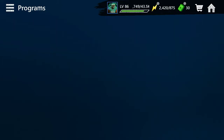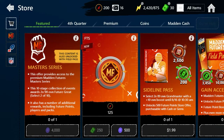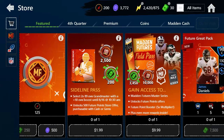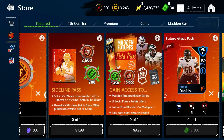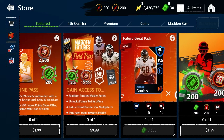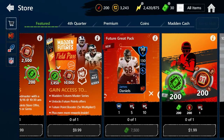Another way — if you want to — is simply going to the store. This is not required to get points fast, but there's an option for two dollars where you get 289 overall grandmasters, 2,500 of those points, and 200 Madden cash. It's only two dollars for 2,500 points. I know a lot of people are going to say 'why would you spend money on EA,' and I understand that, but it is an option.